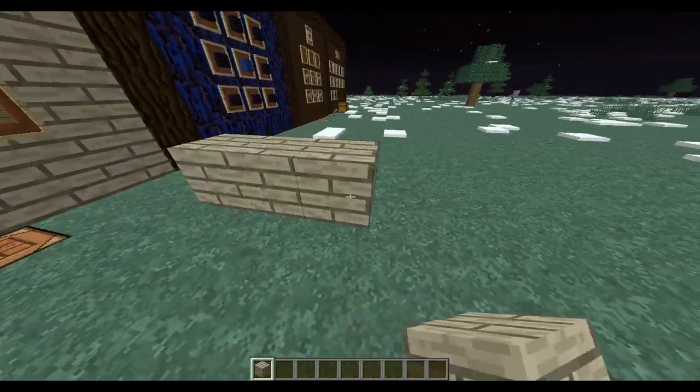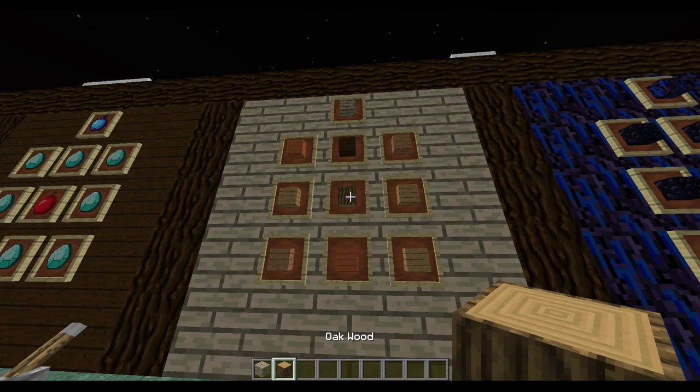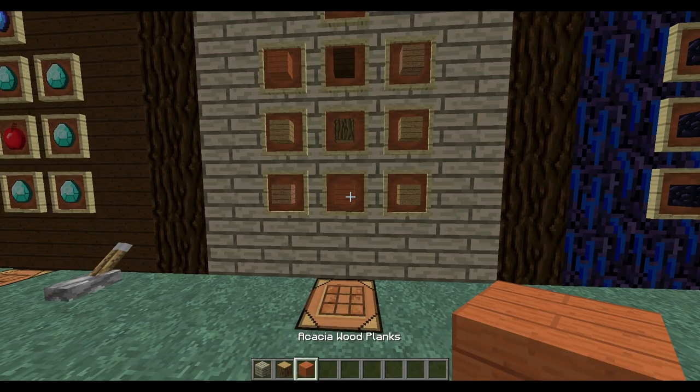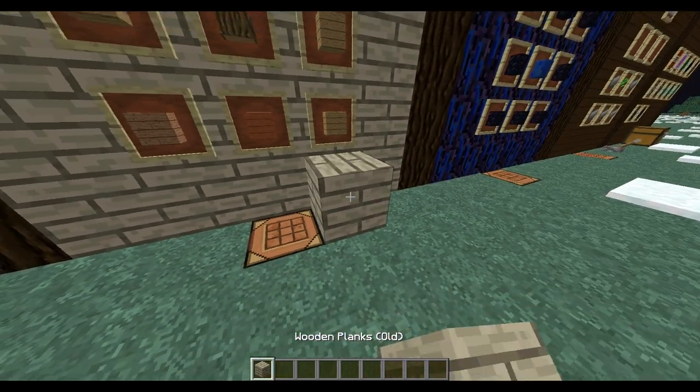Now for some more craftables - these are blocks that can be placed. Number one: you have the old wooden planks, made by taking a log of any type and wood of any type and putting it around in a circle. You get old wooden planks - looks pretty good for map builds.